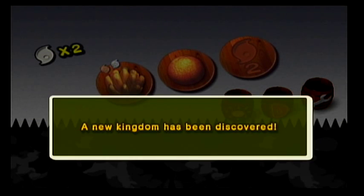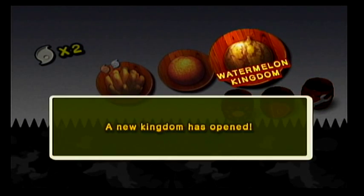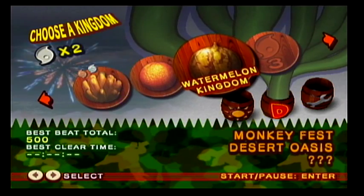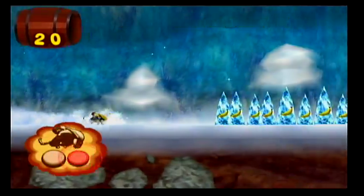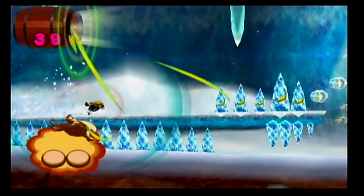We need three crests for this last kingdom, but we unlocked the Orange and Watermelon Kingdom. I think what we're going to do is two kingdoms per episode. Let's hop into the Orange Kingdom. Here we have Silver Snow Peak and we're riding this elk — I think it's an elk. These are really neat levels where we ride this elk and try to collect bananas in the ice. These are the craziest.